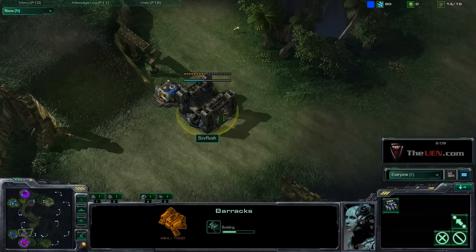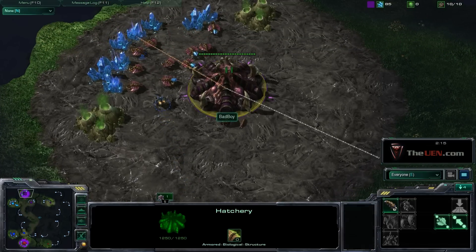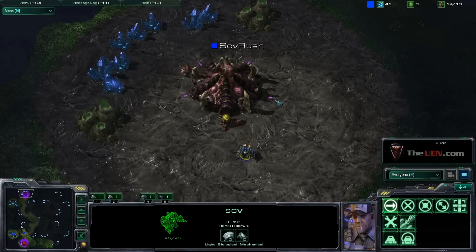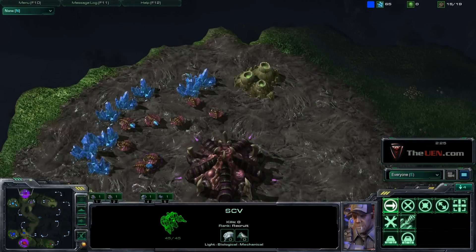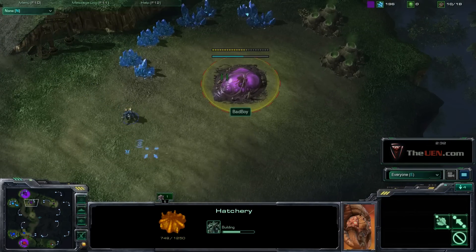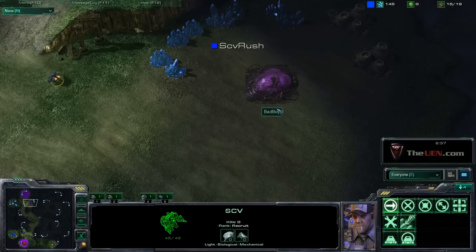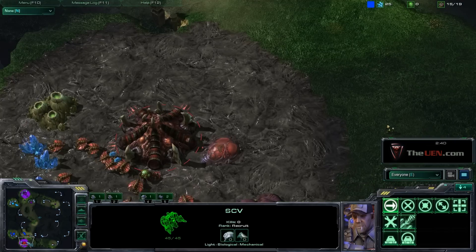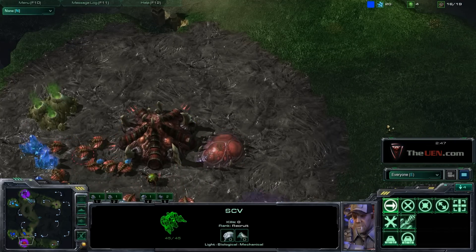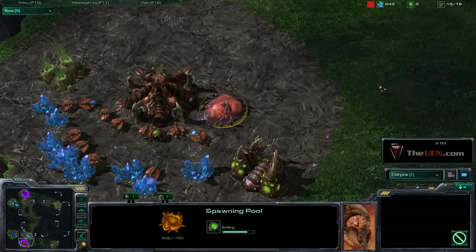SCBRush does the standard barracks on 12, and then he gets in here — this is one of those vital points in the game, figuring out what the opponent is doing. He scouted everything; we've scouted all the creep and know there's nothing going on, which probably means a fast expand by this player. SCBRush confirms that fast expand, so now we want to play more aggressively — if they get that expansion up they'll quickly gain an advantage.